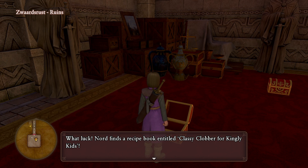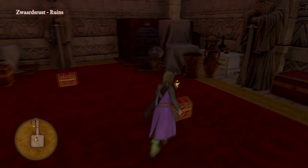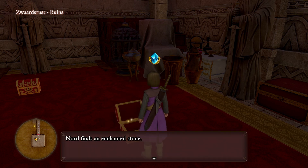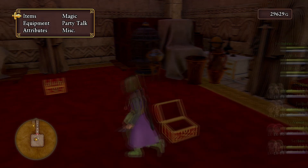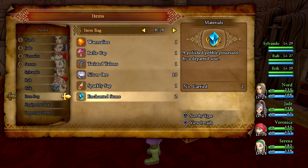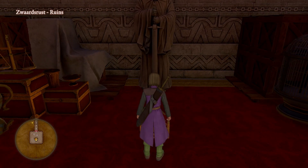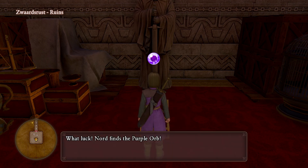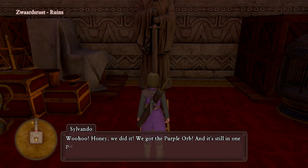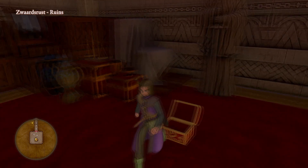Ooh, kingly kids — let's take a look. Oh, the princess and prince stuff — peacoats, robes, okay. What's this? An enchanted stone — what does that do? Obsessed by a departed soul, okay. The purple orb! We got the purple orb and it's still in one piece too. We can carry it like this. We'll have the whole set before we know it. Cool.